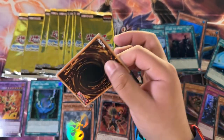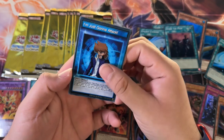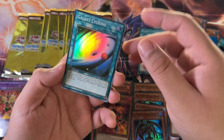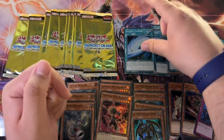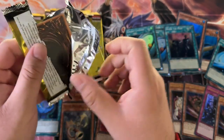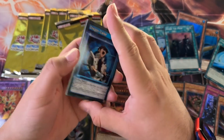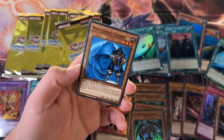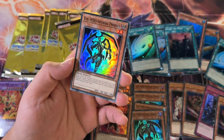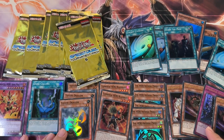Can we do two more Ultras in here? That would be nice. Galaxy Cyclone — I think it's only really good in Speed Duels. And even then, don't they have MST now and it's not even hit? Dragon Caller — might be the first one we pulled. Mysterious Guard and another Prodigy — five copies of Infernal Prodigy.